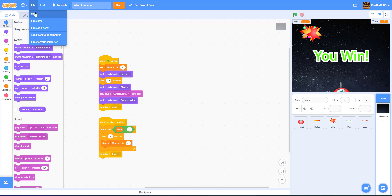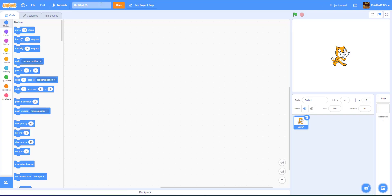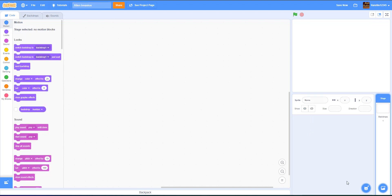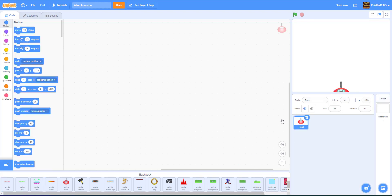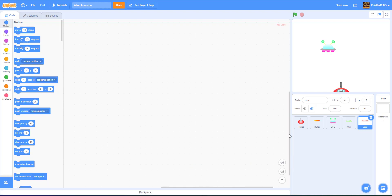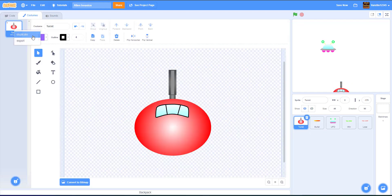Now let's start a new project and get coding. I'm going to rename our project to 'alien invasion'. We're going to delete the Scratch cat. I have everything in my backpack — the turrets, the bullets, the alien UFO, and the win and lose sprites.